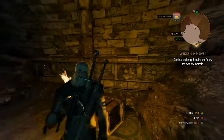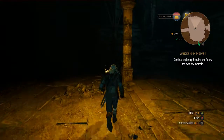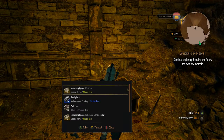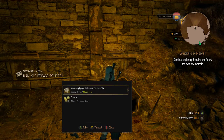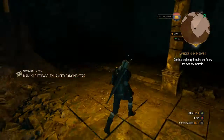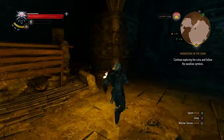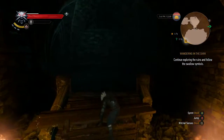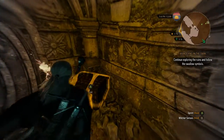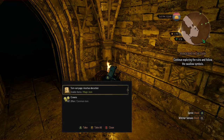We're still in that room right now. There were a couple things I probably should have grabbed at the end — a lesser Zoria rune stone, a manuscript page, relic oil, wolf hide, enhanced dancing star, and crowns. We're gonna go ahead and continue on. I don't know if this is the end of the cave or if we'll run into more stuff, but there's also a greater glyph of Axii, alchemy paste, a torn-out page, and crowns.